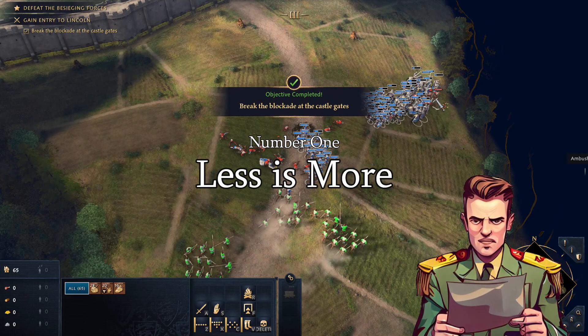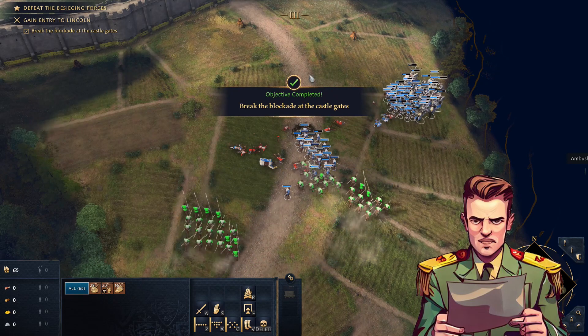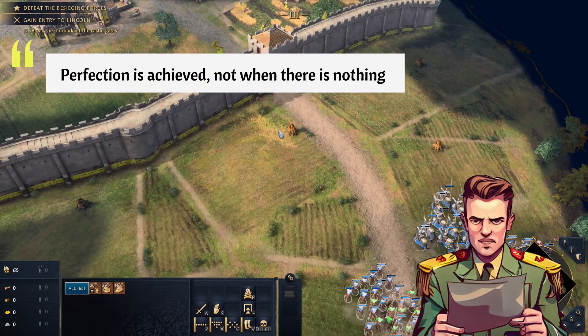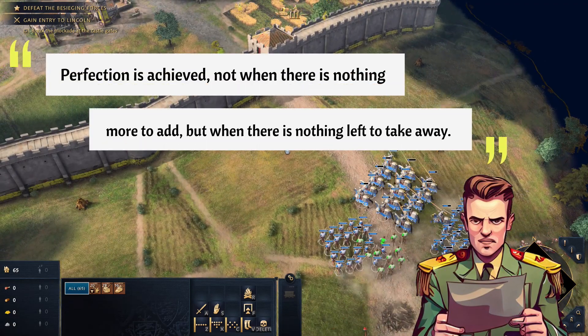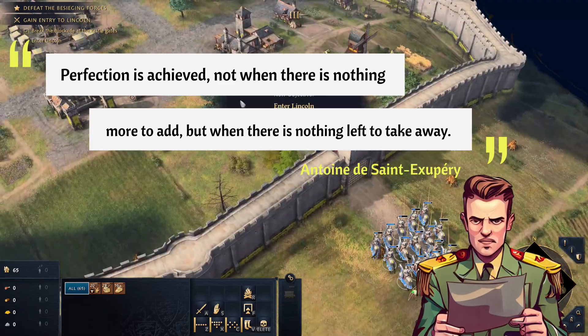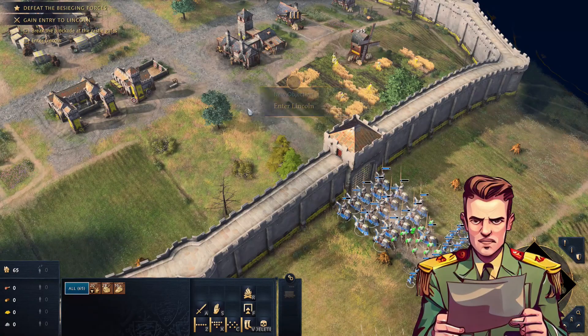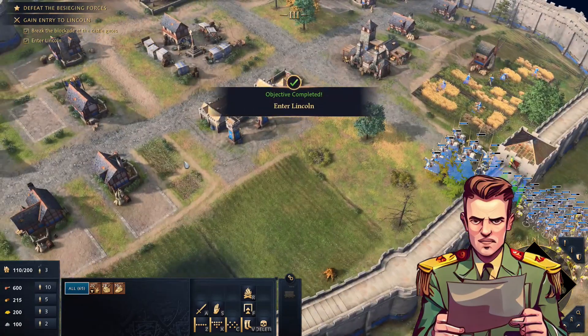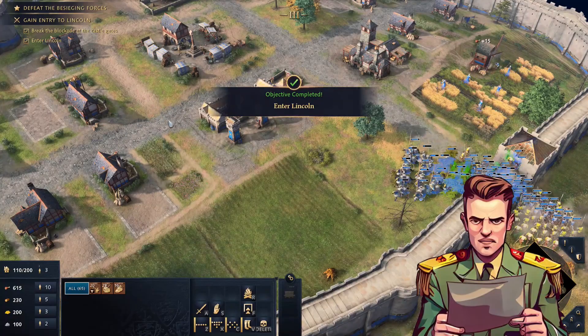Number 1: Less is more. If there is one quote I love when talking about design it's the following: perfection is achieved not when there is nothing more to add but when there is nothing left to take away. This doesn't mean that you need to make a simple game with hardly any units or features. It means that you shouldn't add anything that doesn't directly contribute to your vision or goal, and you should avoid duplication.